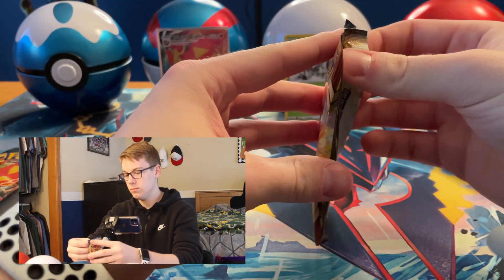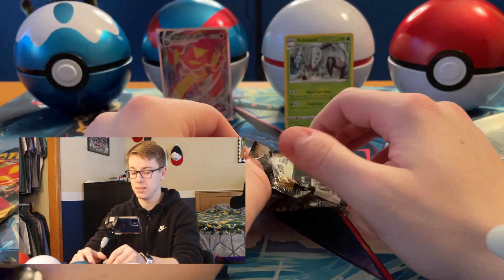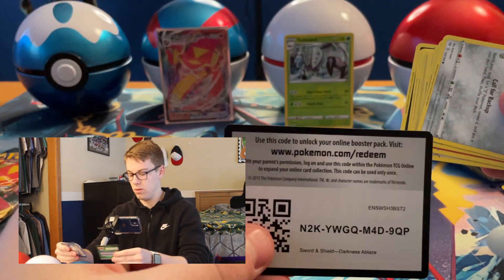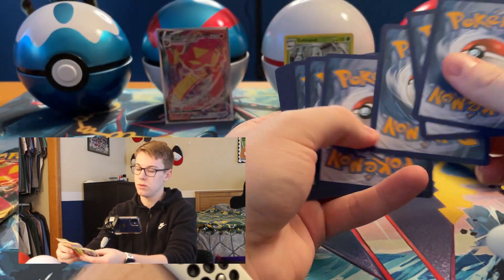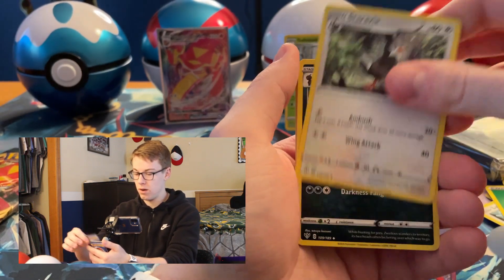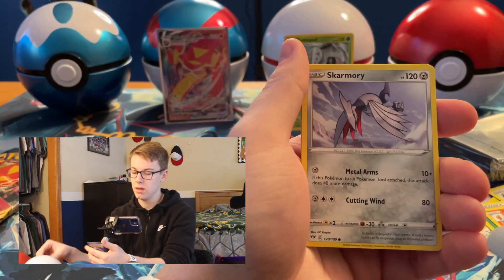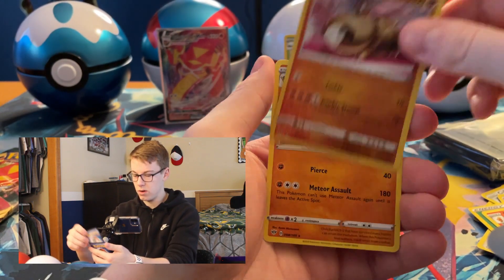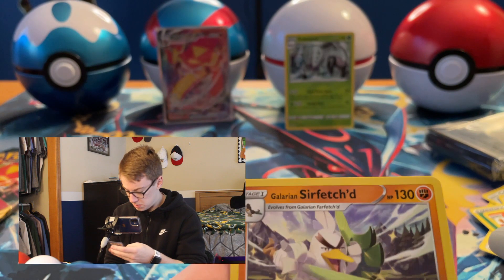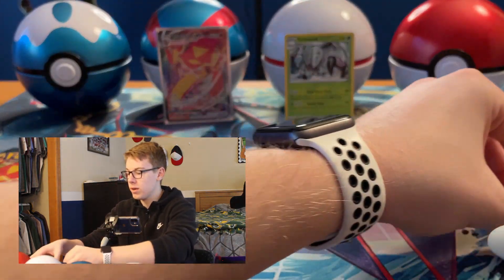Next we've got the Charizard pack art. Maybe we can pull a Charizard VMAX — that would be insane. Starting off with Grass Energy, Combusken, Staravia, Zacian — I believe we got the Reverse on that card — Klang, Minccino, Torchic, Starly, Skarmory, Hippopotas Reverse, and a Galarian Sirfetch'd Non-Holo Rare card. Is that shiny because of those little sparkles? I don't think it's shiny, might just be part of the card art — but that's a cool card.